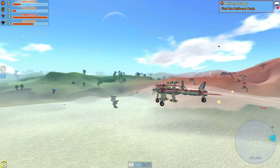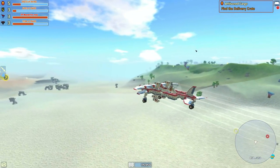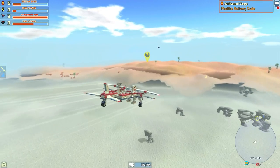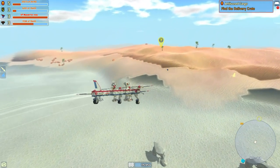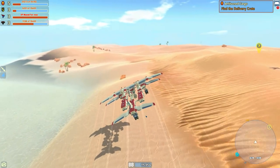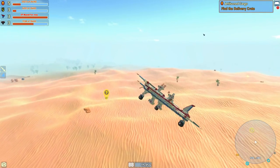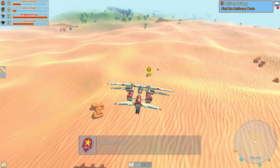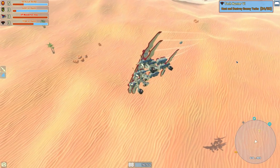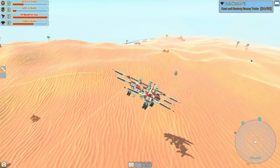That is actually very stable. That is remarkably stable. Behold the power of a single gyroscope. Being this stable with only one gyroscope does mean that the plane itself should also be incredibly stable all by its lonesome. Is that crate? Just a crate? No trap. That's lovely.